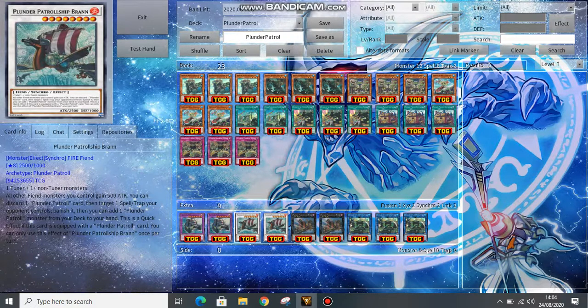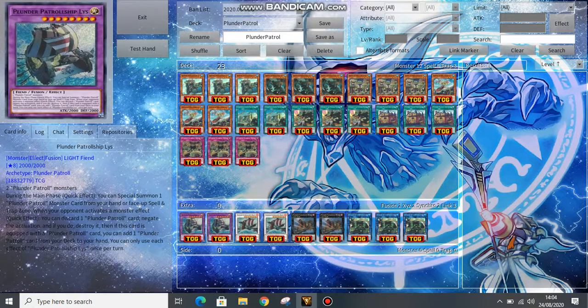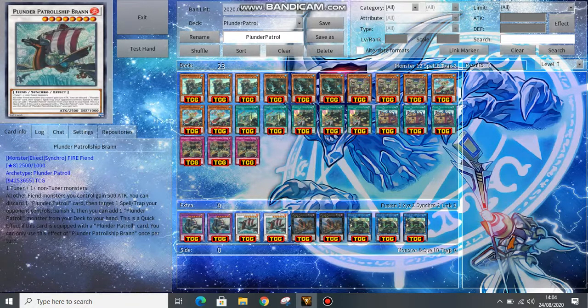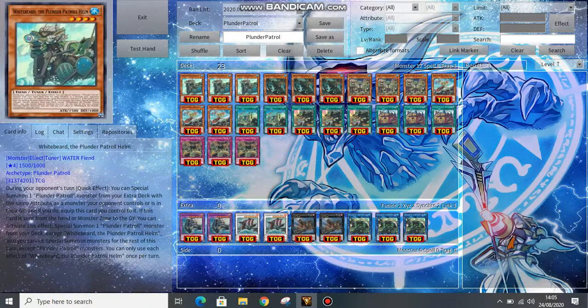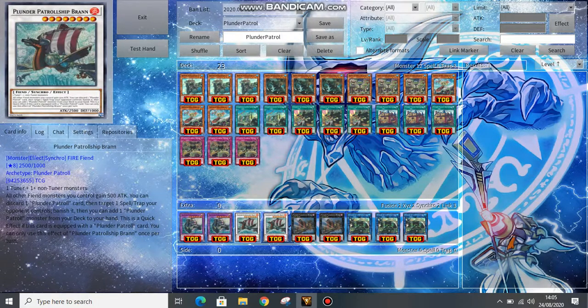Next we have our Synchro Monster, Plunder Patrol Ship Brawn. We have two Tuners: Whitebeard and Golden Hair. On a quick effect, instead of negating a monster effect, it can banish a Spell or Trap — but you can only search Plunder Patrol monsters from your deck to hand, not just any card. Its effect to banish Spell/Trap is only a quick effect if there's a Plunder Patrol equipped to it. It's very solid against certain matchups like Altergeist.